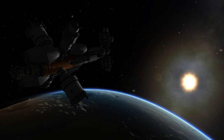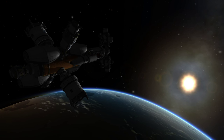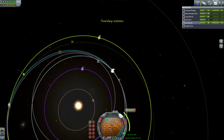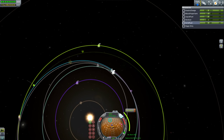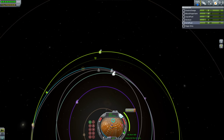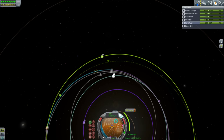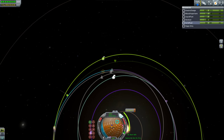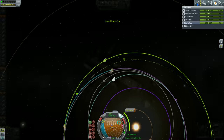With our burn complete, we're no longer in Kerbin orbit. Our trajectory will carry us through Duna's sphere of influence. Now, just because we're going through Duna's sphere of influence, it doesn't mean we're going to be anywhere close to Duna when we do. So we're going to need to make a course correction to change our trajectory closer to the planet. I also want to be in a near equatorial orbit, and the best place to do that course correction is at the ascending and descending nodes.